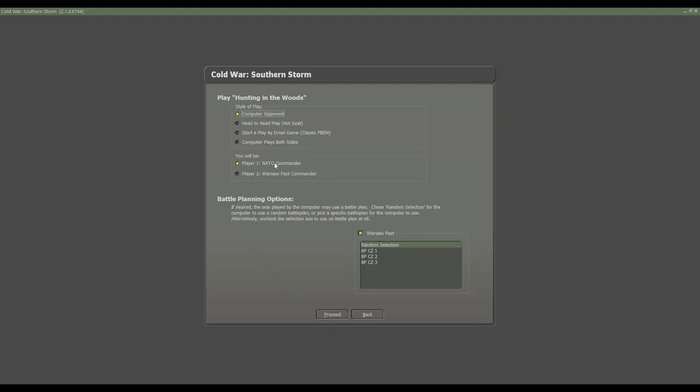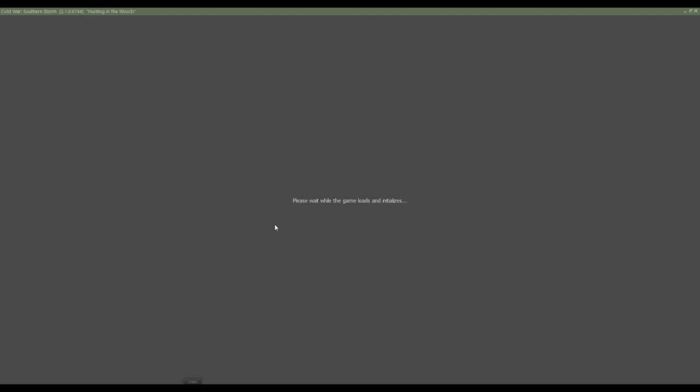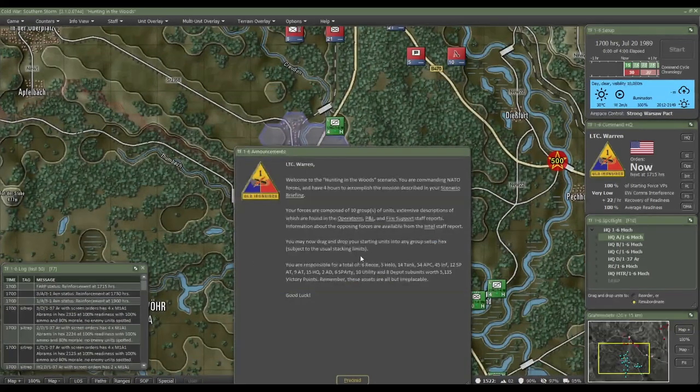We're going to be playing as the NATO commander against a computer opponent. Here you can adjust the game options, such as which units are always visible. In my test game this was set so that you will see all the enemy units, so we're going to leave it like this. You can change it so that you have proper fog of war, but I'm not going to do that because the game is quite complicated and it's easier to show things if I can actually see the enemy.